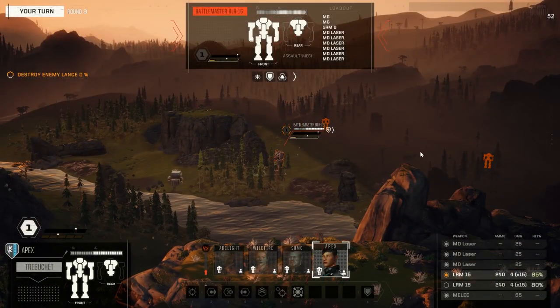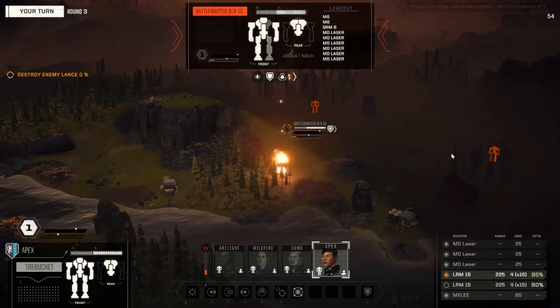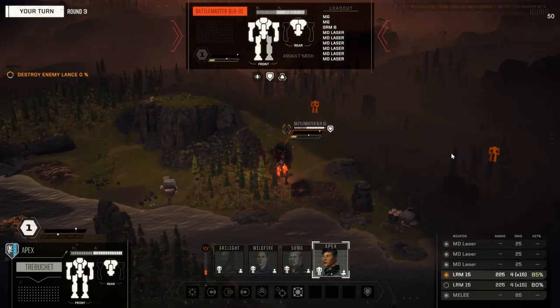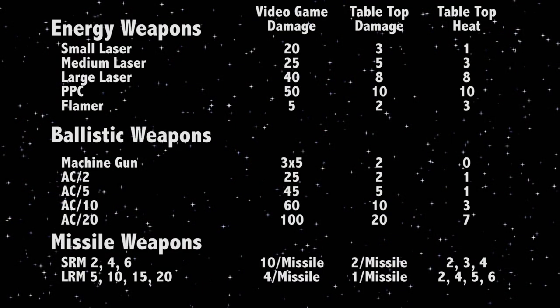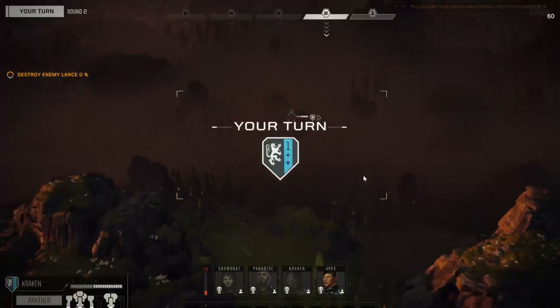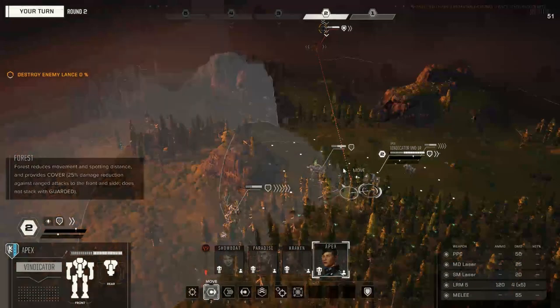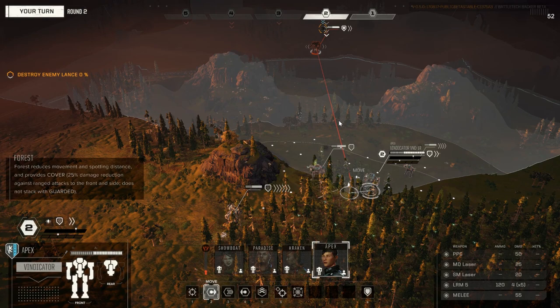Long range missiles are one of the longest range weapons in the game and have a unique ability to fire indirectly at targets, hitting an enemy your mech does not have a direct line of sight of. This makes them the premier weapon of support mechs, allowing them to lay down heavy fire while safe behind cover. The downside of the LRM is its minimum range penalty, which is the greatest of any weapon type, making it ineffective if your opponent is able to get close enough. Both SRMs and LRMs inflict damage with swarms of missiles, and as a result this damage is spread in groups across different hit locations of the target rather than all landing in one spot.